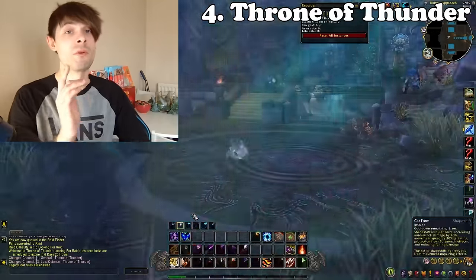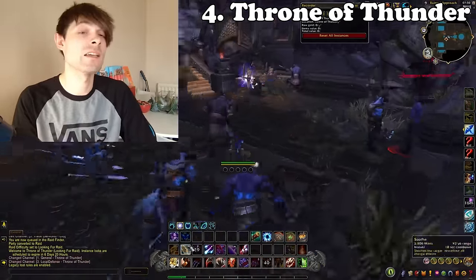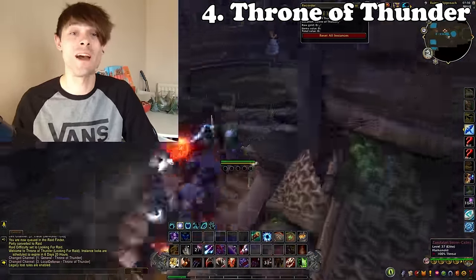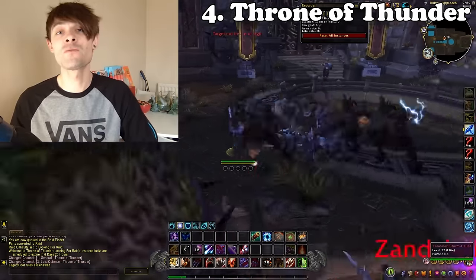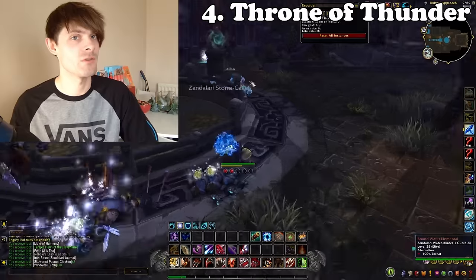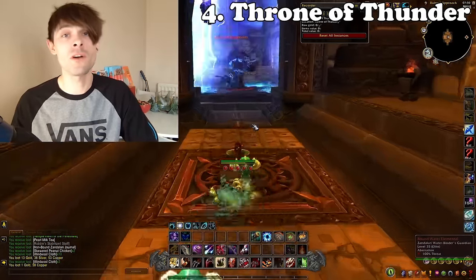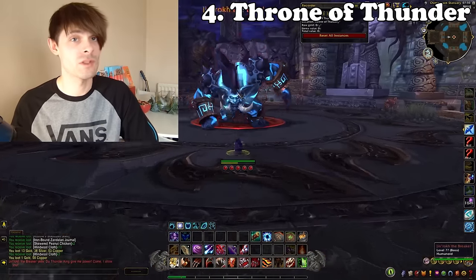At number four is the Throne of Thunder raid. This is a keynote one because it can fetch you a stupidly high amount of gold — it gives you more battle pets than anything, along with a load of Zandalari transmog. You can either do this through the Raid Finder, or go to the Isle of Thunder and run it yourself.